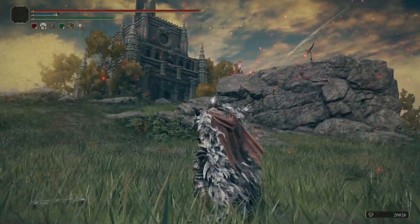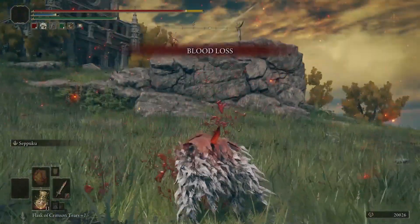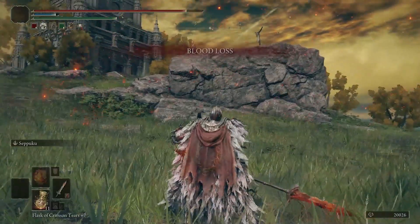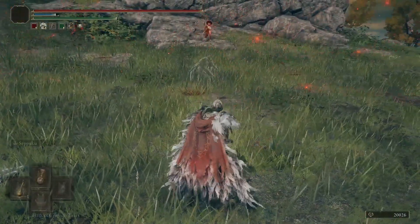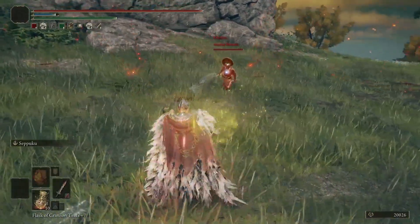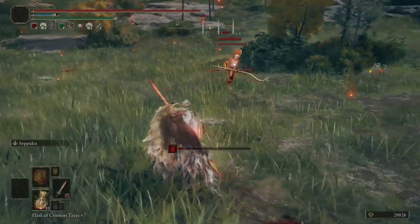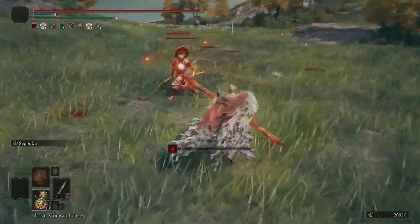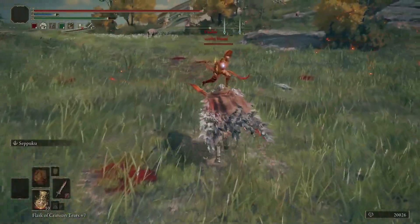We're going to have a bleed-off. This is going to be us running into each other and just smacking each other until one of us dies. Now he has black flame protection on, which is going to reduce his damage taken by a lot, but I don't care. I think I still out-trade him even if he does a jumping attack. He's going to probably keep doing a jumping attack because that's the only good part about two twin blades - the jumping attack.